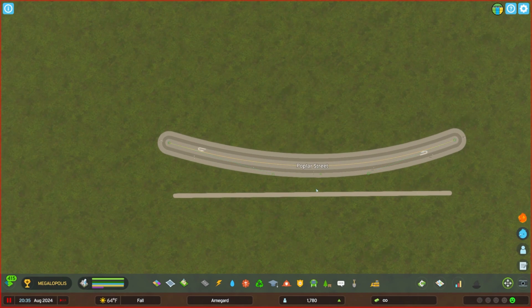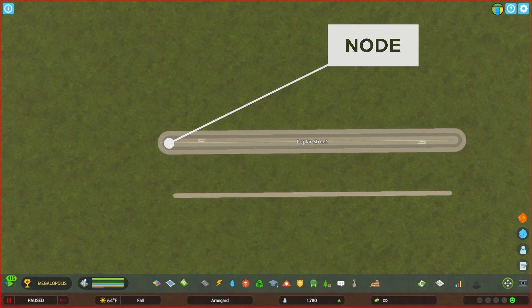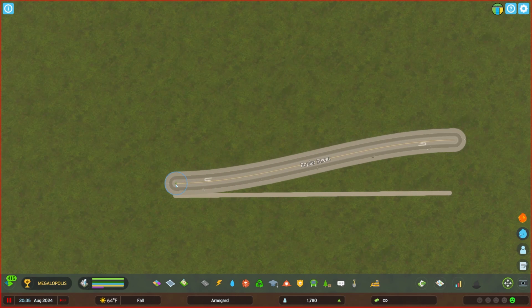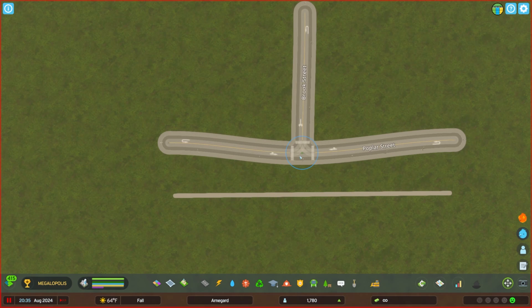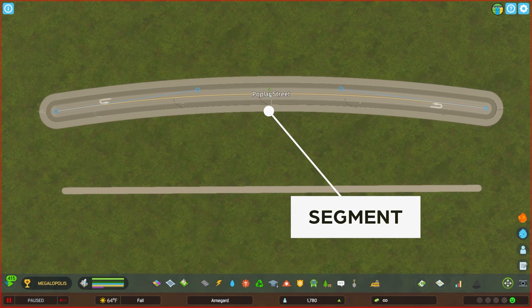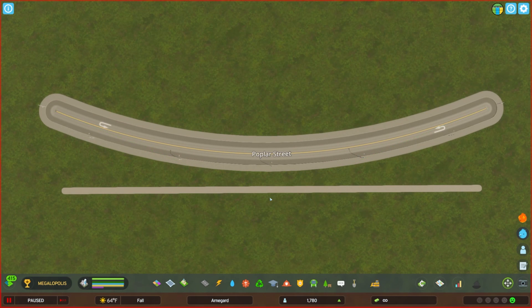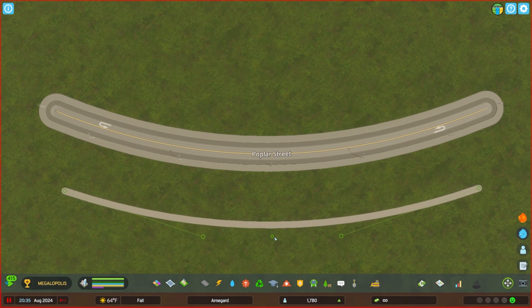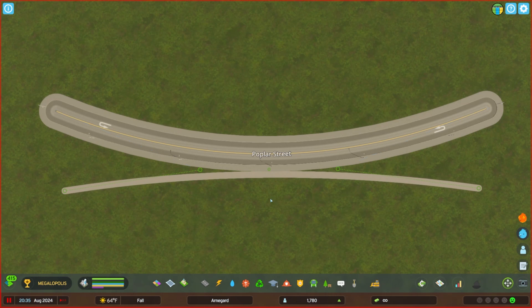Beyond just buildings and objects, Move It can also interact with road design and pedestrian pathing, much like in Cities Skylines 1. Move It can control the placement of nodes — the endpoints or junction points in your roads — which is helpful when adjusting the placement of an intersection or the length of a road, just by clicking and dragging the node to the desired location. Between your nodes there are segments, and these can be adjusted by clicking on a path or road, which shows a small green bubble in the middle of that segment. Clicking that bubble lets you alter its form, adjusting or creating curves between nodes.